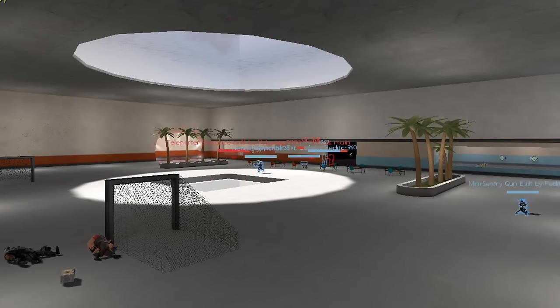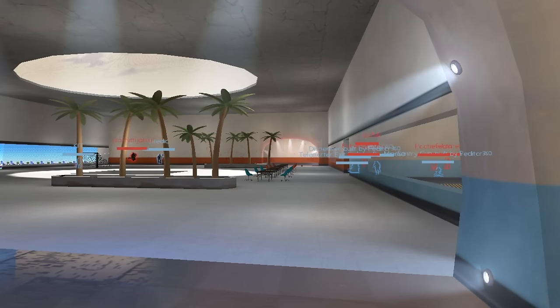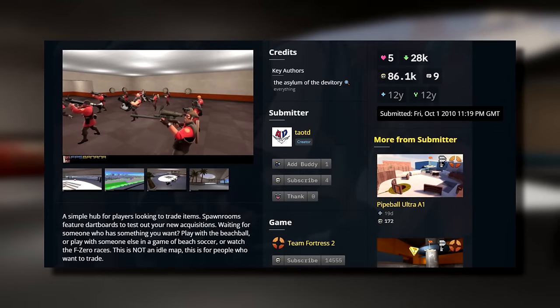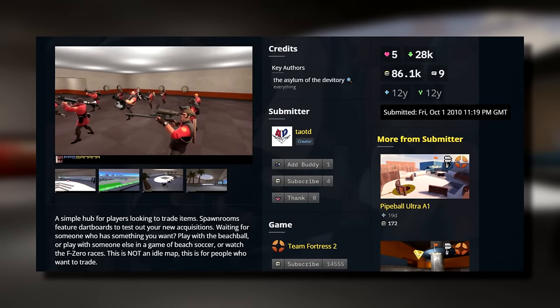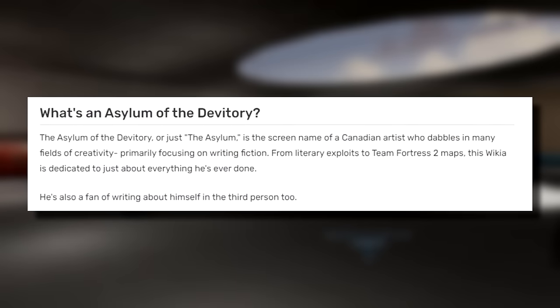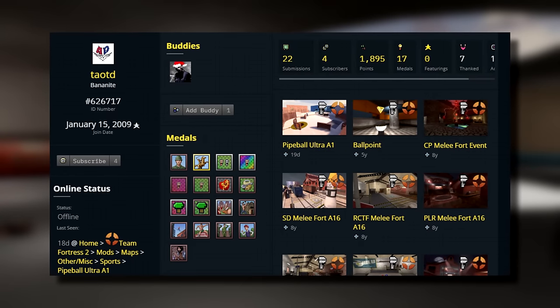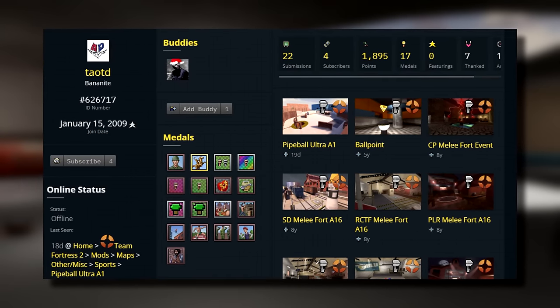Our next entry on Tier 1 is a map that has stood strong since its release over a decade ago, arguably being the most well-known trade-specific map ever created for TF2. Trade Plaza in its simplest original form is a very straightforward map consisting of two team spawns that connect in a spacious centre room. Along with the world's worst sniper sightlines ever made, we have a pool, palm trees, football goals, and a large outdoor 2007-esque F-Zero track for some reason. The earliest upload of Trade Plaza was on Game Banana, submitted on October 1st, 2010, by a username TAOTD, which actually stands for the Asylum of the Devatory.